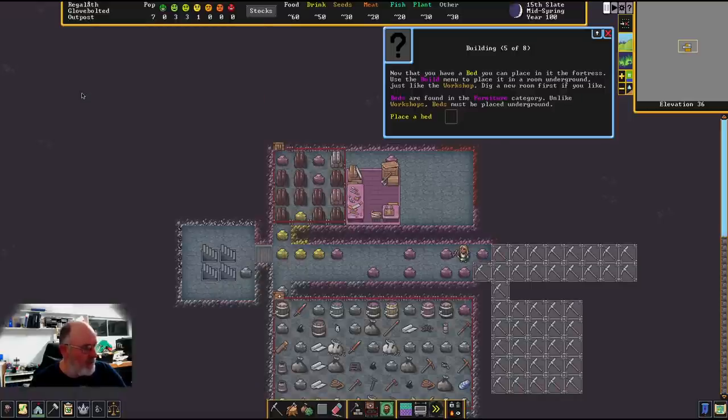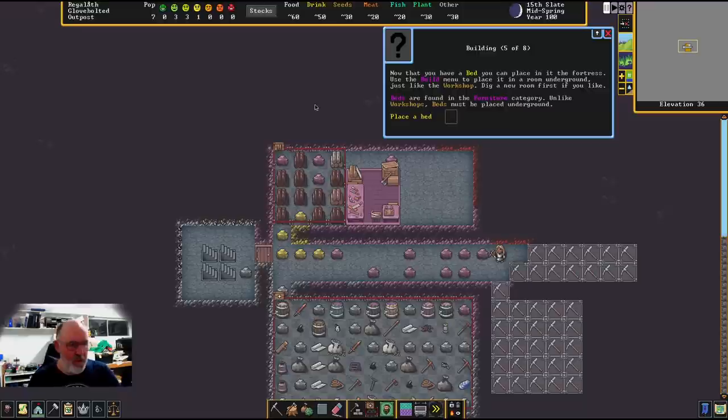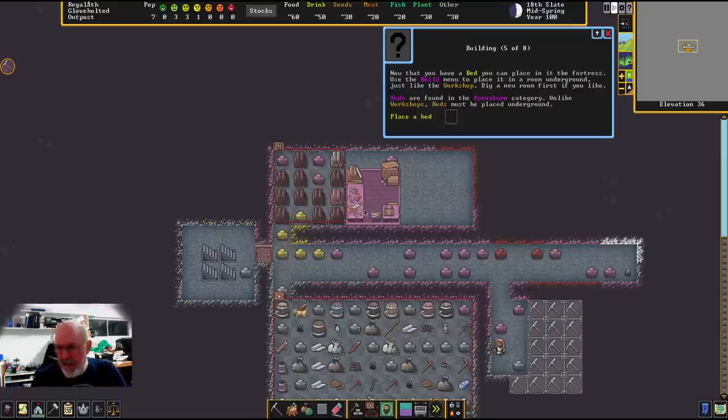The door is now installed. Click on the door to see its options — it's currently Passable, meaning anyone can open it. If attacked, you can set it to Locked or Forbidden to stop anyone passing through. This is an important security feature the tutorial doesn't explain. You can toggle between passable and forbidden as needed. The old version had more door complexity, but this simple passable or forbidden system works very well.